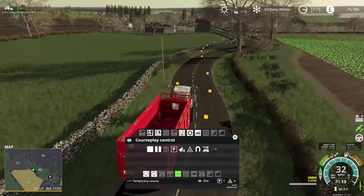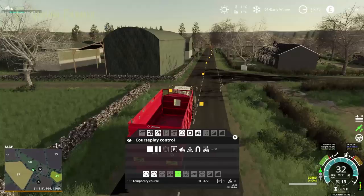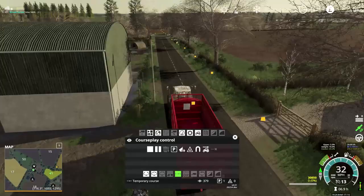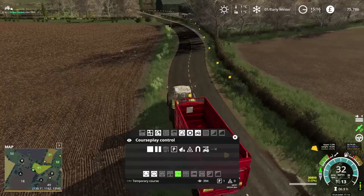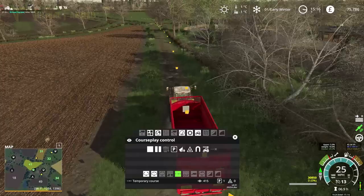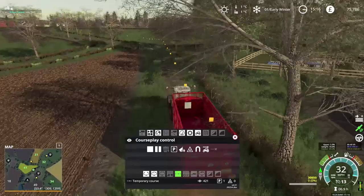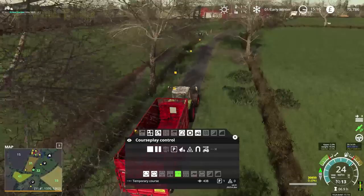That is a very nice large grass field - field 50. That is a brilliant grass field. We're going to get this back to the farm and end our courseplay course just around the corners here. The only field we haven't done anything with yet - and the ground is still warm enough to do it - is field 41. We're not putting anything in that because seed radish would actually hamper the next crop that I want to put in that field. I'm going to have to think long and hard about what I want to do with it.